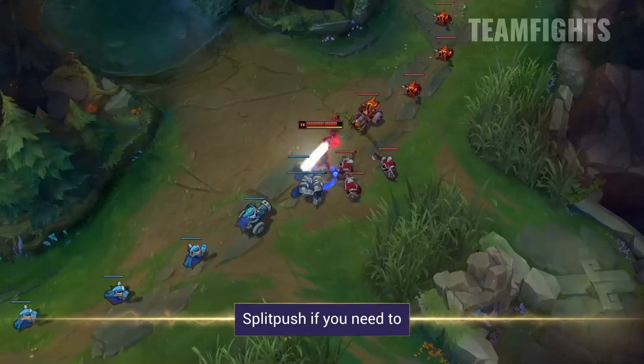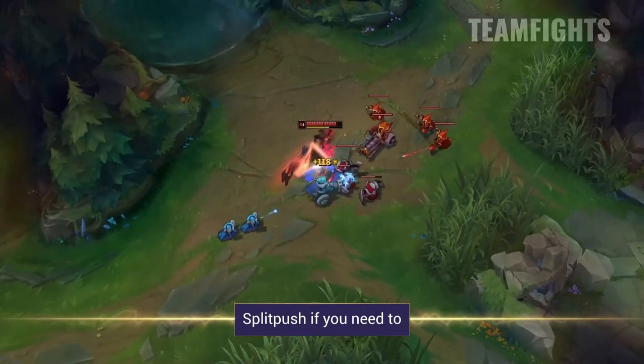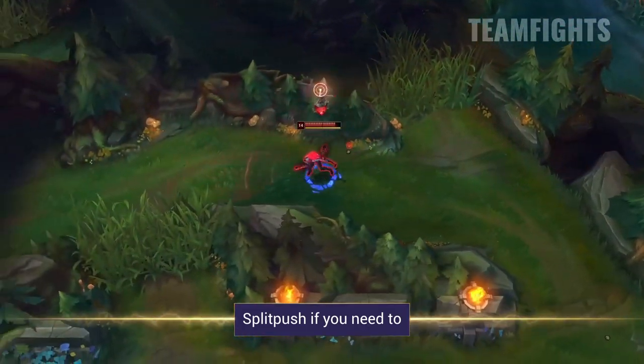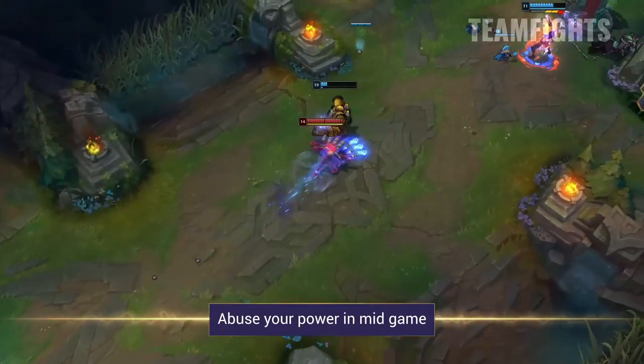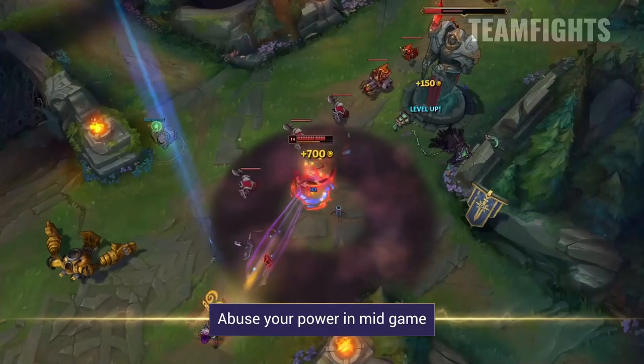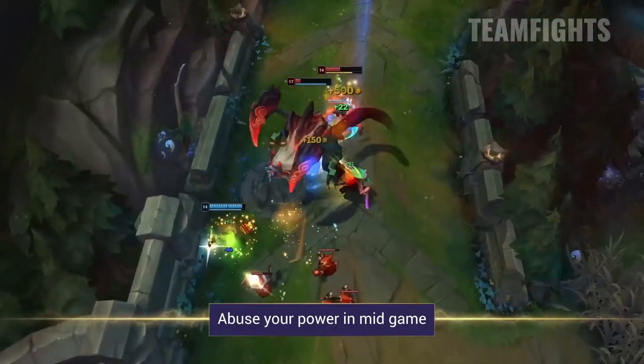Akali is also really good at split pushing, especially if you are stronger than the opposing solo laners. Because of her mobility, you can easily escape when they come to shut you down, or you can outplay it, kill them, or even dive them. The later the game goes, the harder it will be in team fights — eventually hyper carries will outscale you, so you really want to abuse your mid game and not let them recover.